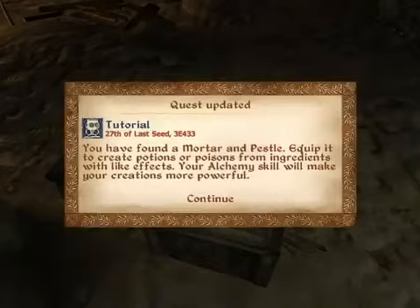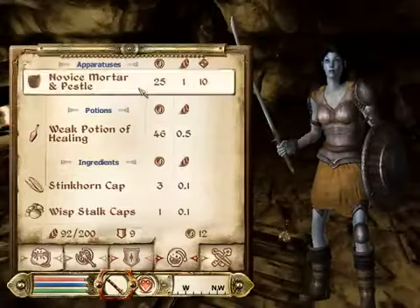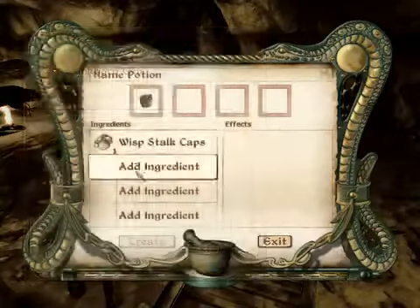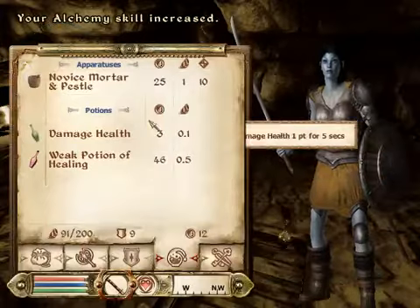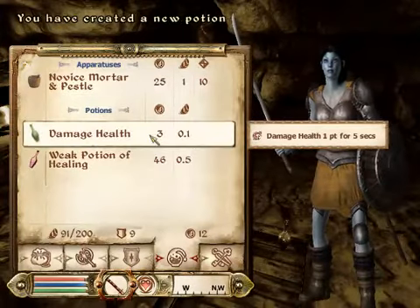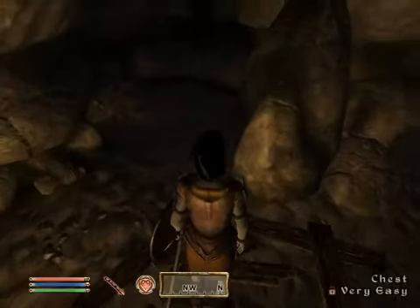This is a pestle and mortar! You can use it to make potions like so — click on it, add two ingredients, click create. Ta-da! I made damage health poison. I don't want it. As I stated earlier, I'm not one for potions.